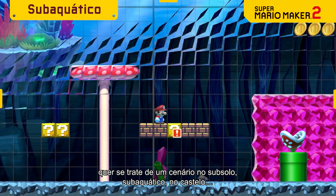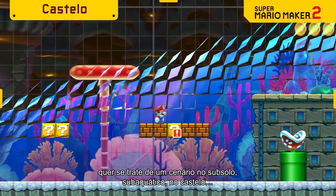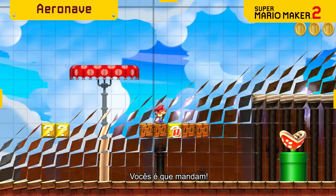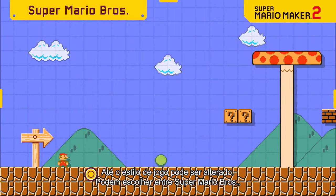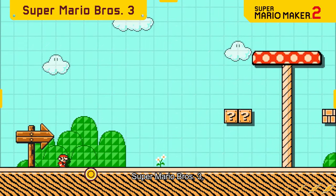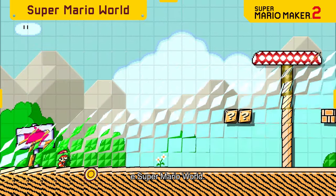You can change the course theme, whether it's underground, underwater, castle — your choice. Even the game style itself can be altered, with options like Super Mario Bros., Super Mario Bros. 3, and Super Mario World.